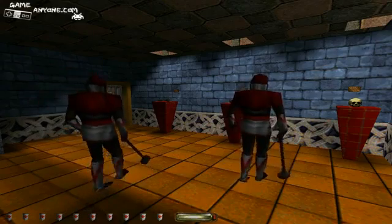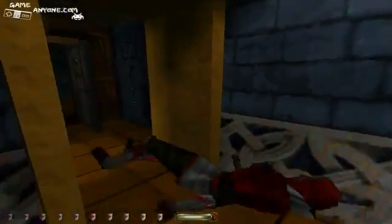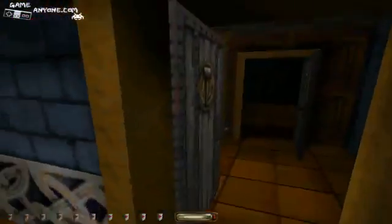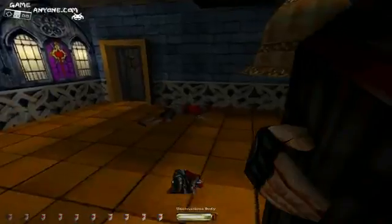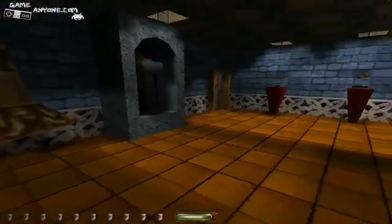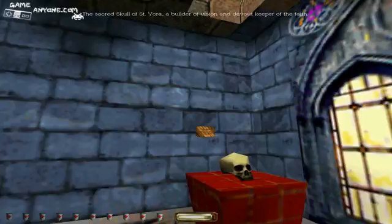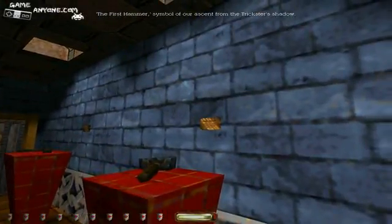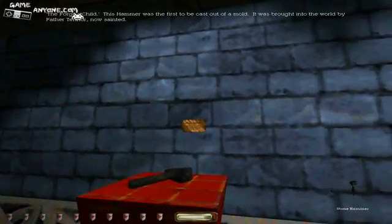Now, if you're careful here, you can take out these two quite quickly. I'm going to go ahead and leave these two in here, and it should be just fine as long as we leave the doors shut, because we have taken out the upstairs patrols, I believe. We have here the sacred skull of Saint Yorah, a builder of vision and devout keeper of the faith. The first hammer — symbol of our ascent from the trickster's shadow. We need this. The forge's child: this hammer was the first to be cast out of a mold. It was brought into the world by Father Tenor, now sainted.